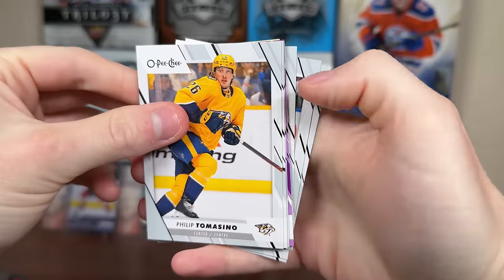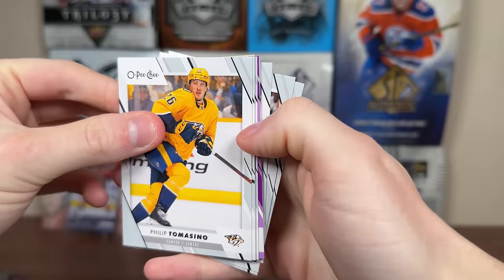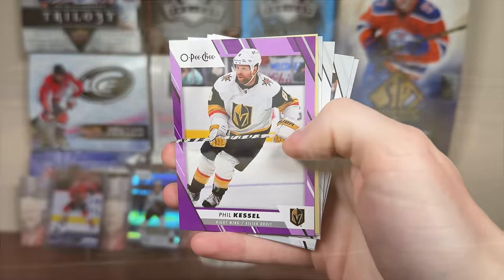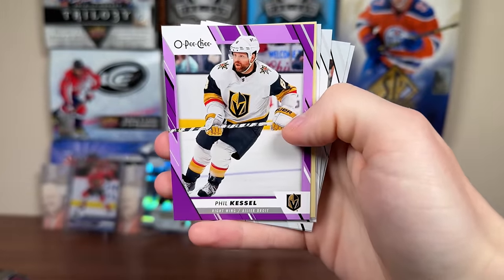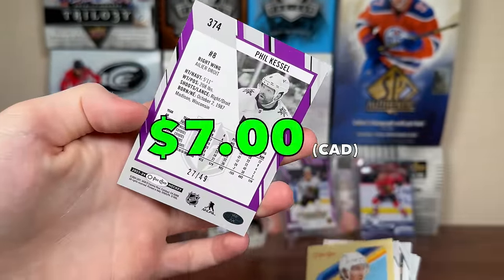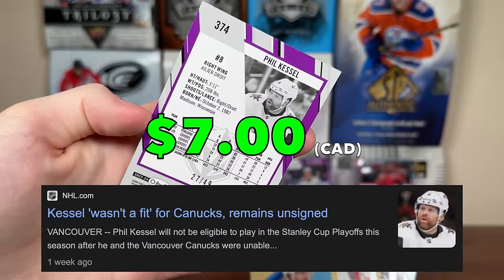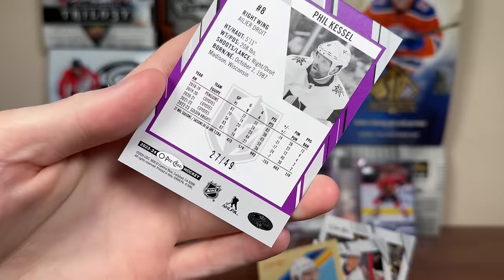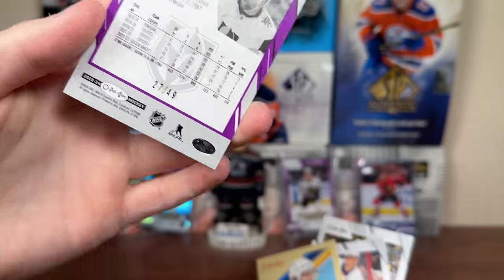Let's do 23-24 OPG — let's get a Bedard of any sort. We got a purple! Card 582 in the purple, but it's not a rookie unfortunately. Best vet you can get though — Phil Kessel Purple, numbered 27 of 49. Unfortunately he did not sign with the Canucks, which may be sad. Maybe he retires — hopefully that's not the end of his legendary career. He needs 8 more points for a thousand.